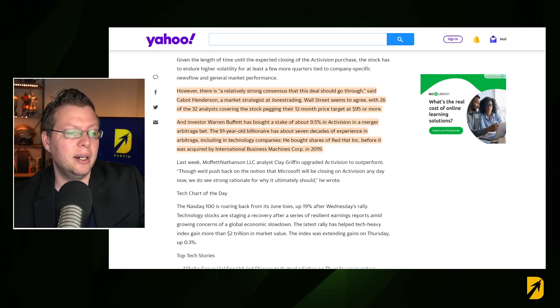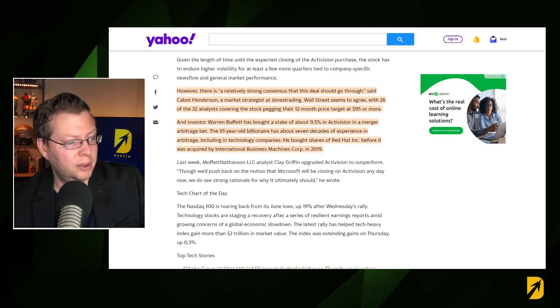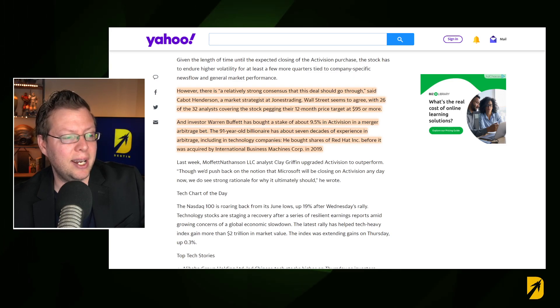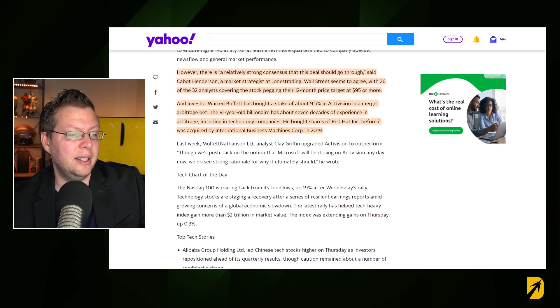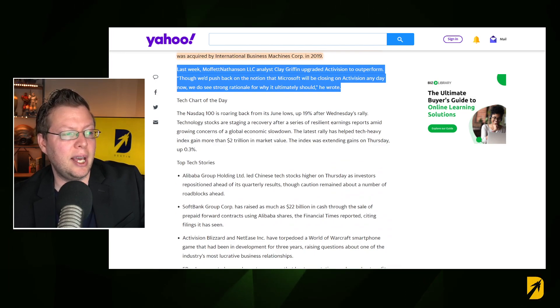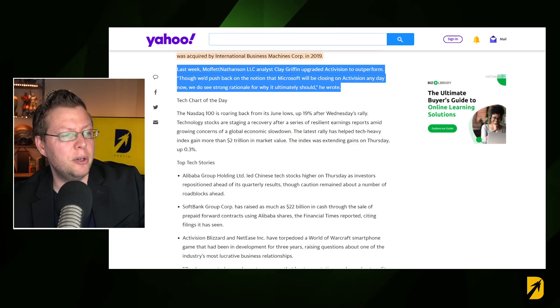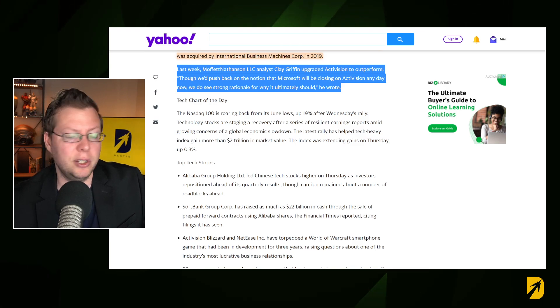The 91-year-old billionaire has about seven decades of experience in arbitrage, including in technology companies. He bought shares of Red Hat Inc. before it was acquired by International Business Machine Corps in 2019. And last week, Moffett Nathanson LLC actually thinks they're going to outperform. Though we'd push back on the notion that Microsoft will be closing on Activision any day now, we do see strong rationale for why it ultimately should. So these are business people who know a lot more than I do, and they are ultimately pointing toward a closure of the deal.